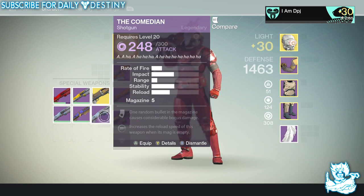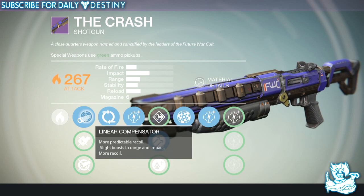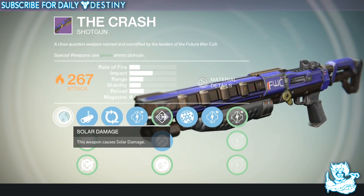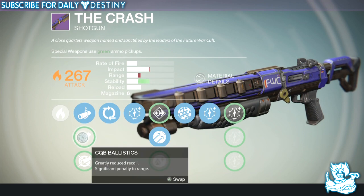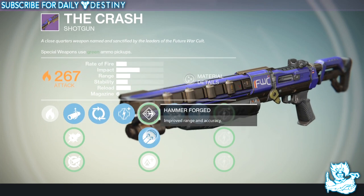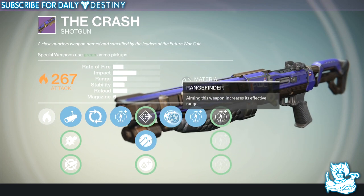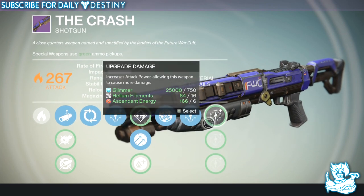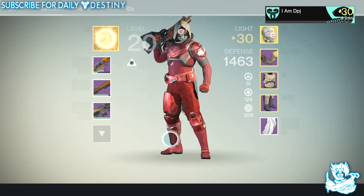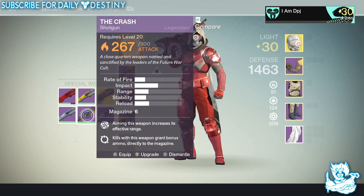The final shotgun is the Crash, and this is a beast also. This is a Future War Cult shotgun. It's a solar damage weapon. We've got Linear Compensator, CQB Ballistics, and Aggressive Ballistics. We have Return to Sender, one of five damage upgrades, Flared Magwell, Hammer Forged, Lightweight, and Rangefinder — aiming this weapon increases its effective range, and that mod really does work, believe it or not — plus a further four damage upgrades. The Crash is a shotgun I used for quite a while, but I can't really remember how it performed in PvP because it's been a while since I used it. I do remember it being a beast, which is why I've kept it.